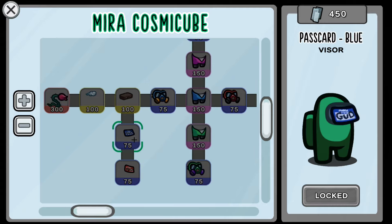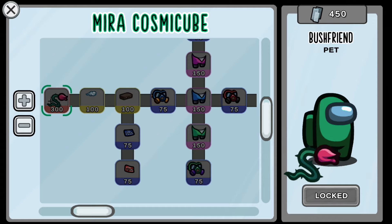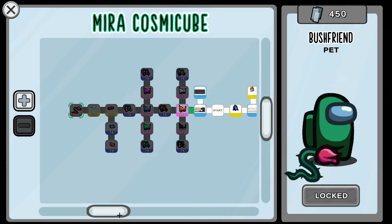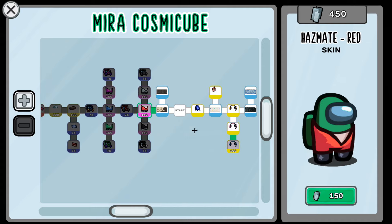We've also got the 'Good' and 'Bad' visor cosmetics — I like how one is blue and one is red and they're labeled 'good' and 'bad.' Then we've got another hat called 'Head in the Clouds.' Finally, at the very end after unlocking all those, we've got the 'Bush Friend' pet. It's kind of like a rose, but it walks around with you. It's a pet and it's pretty cool.